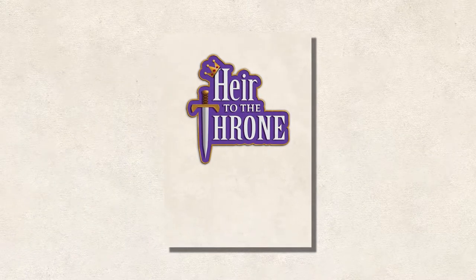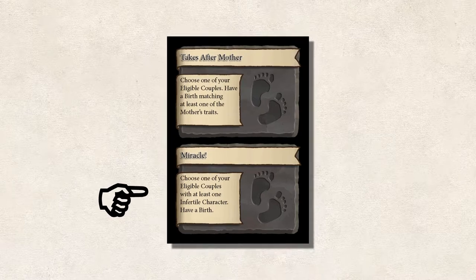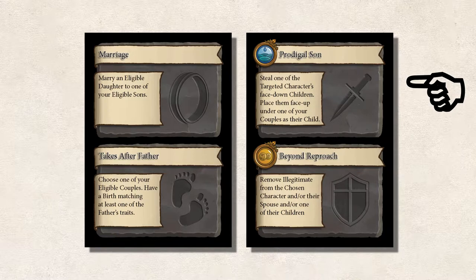At a quick glance, each court drama card has two separate parts. When using one, a player decides to use either the top part of the card or the bottom half. The court drama cards come in four different types: union, birth, attack, and restoration.